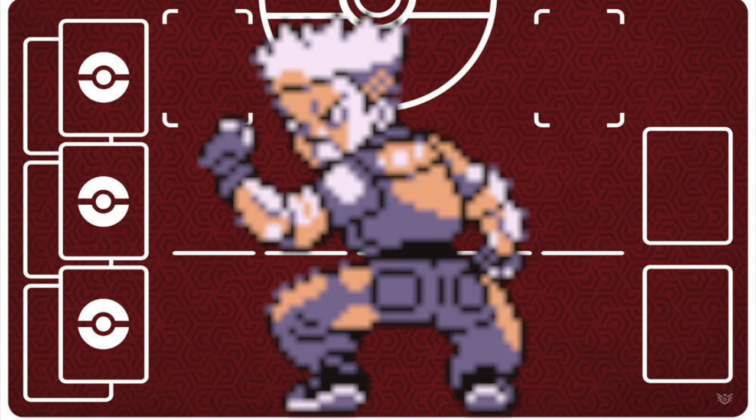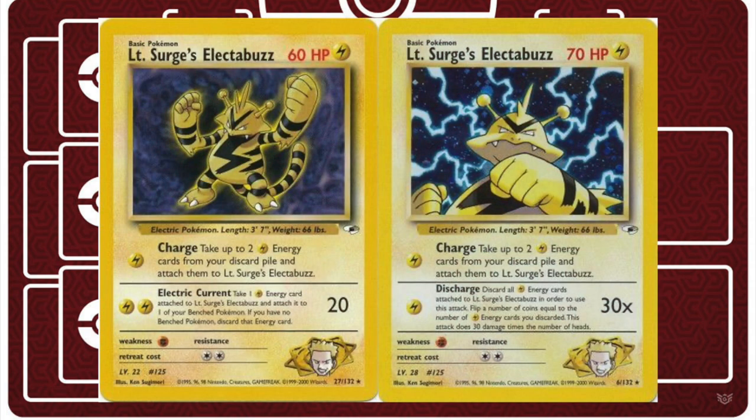Lieutenant Surge is the only Kanto gym leader that I haven't done a theme deck for, and I've got a lot of requests for it. So let's do it. And before I get it down in the comments - yes, I'm very aware that Lieutenant Surge has two Electabuzz cards that work really great together. They're really great cards, probably the best Lieutenant Surge cards.